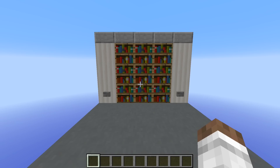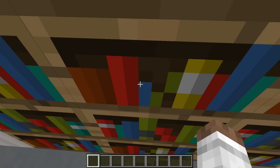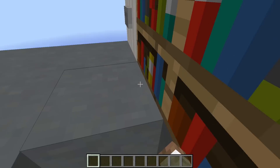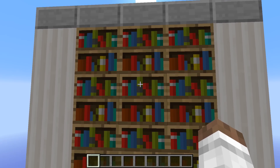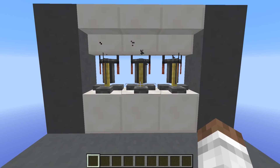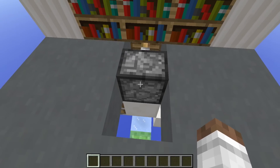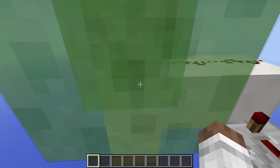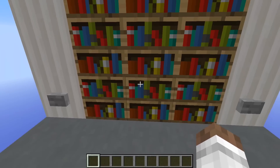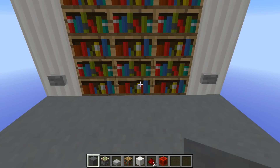What is up guys, today I have a brand new secret redstone entrance. Instead of a door, if we walk up to this bookshelf and hit this button, we get launched to the other side of the wall using slime blocks and packed ice to access our secret base. If we want to go back, we hop down, hit the button, and get launched back up like nothing ever happened. Let's get on with the tutorial.